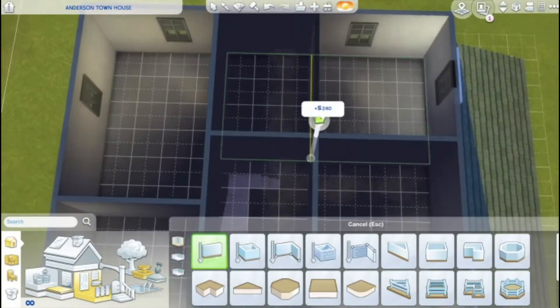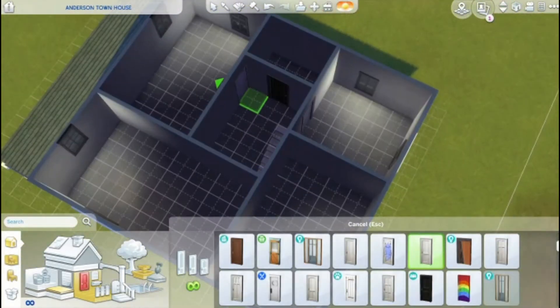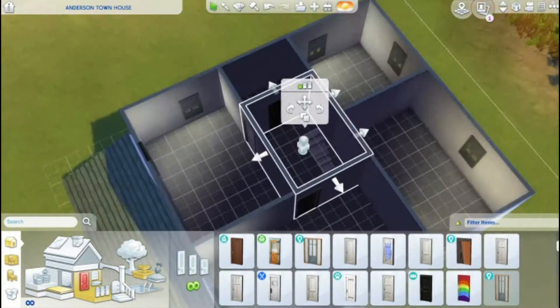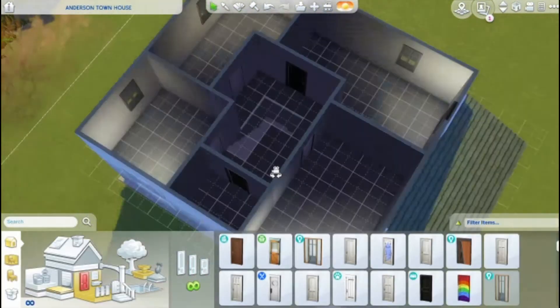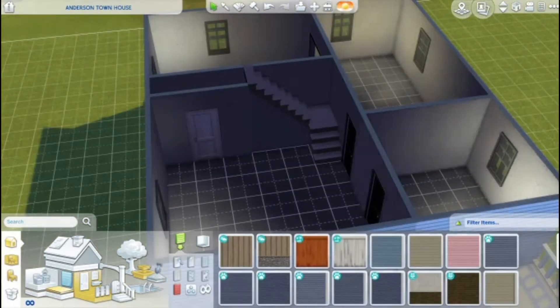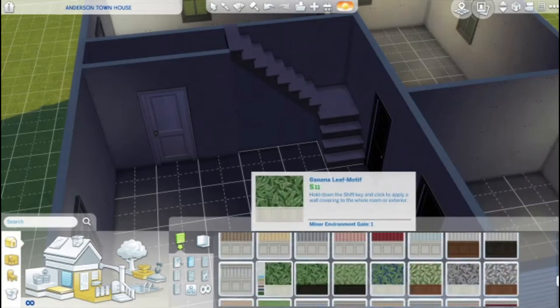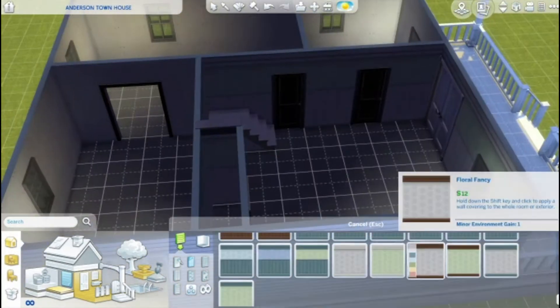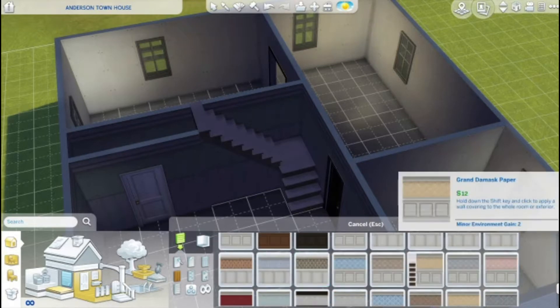One of the rooms is a bathroom and that was super tiny as is. So I decided to make one of the downstairs rooms into like the nursery, which I think is actually a good call — that way the nursery is right there for the parent sim to be able to take care of the kid. Another thing I'm working on here is making all the walls different shades of gray.